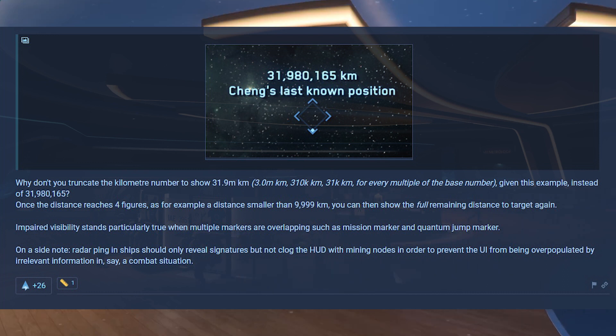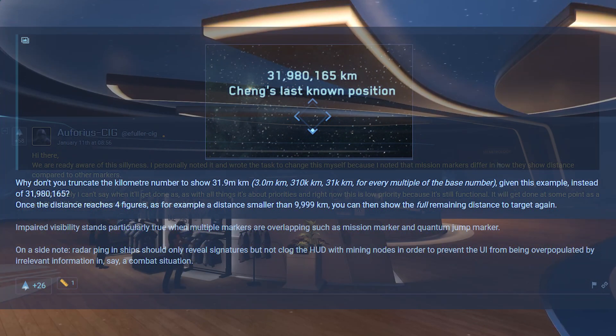He gives some examples. Instead of showing 31,980,165 etc., once the distance reaches four figures — for example, a distance smaller than 9,999 kilometers — you can then show the full remaining distance to target again. Impaired visibility stands particularly true when multiple markers are overlapping, such as a mission marker and quantum jump marker. On a side note, radar ping in ships should only reveal signatures but not clog the HUD with mining nodes, to prevent the UI from being overpopulated by irrelevant information in a combat situation.